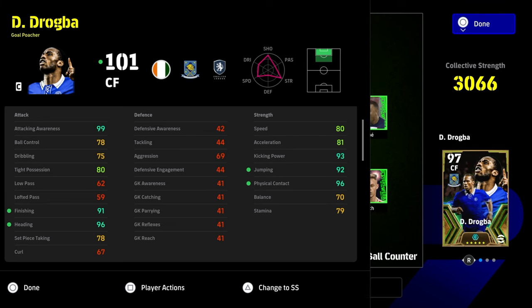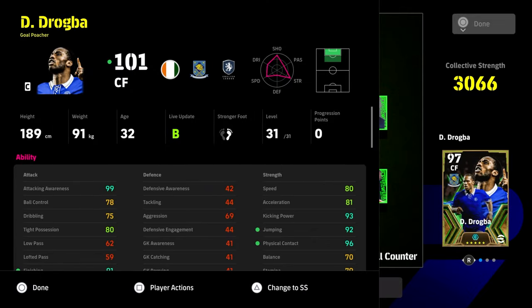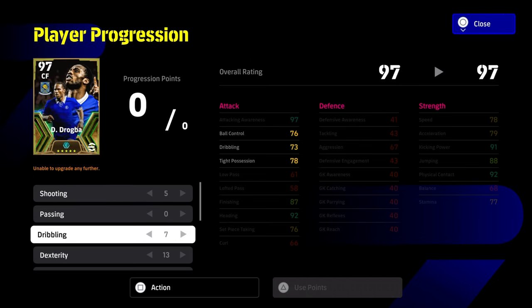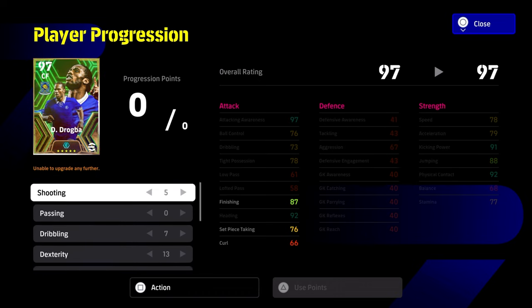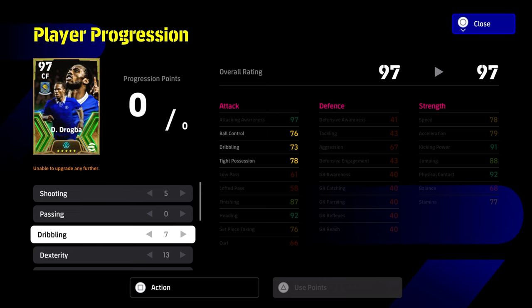If you want to have fun, this is a brilliant build with Drogba. After testing him and playing multiple games scoring multiple goals, I would definitely say Drogba is better off in a two-man partnership up front rather than leading the line. I'm still a little torn on whether to have his aerial strength or shooting that high, because with the booster his finishing is going to be 91 — personally I feel finishing at 90 is more than enough, so you could take one off. With jumping, physical contact, and heading, I don't see a real difference above 90.